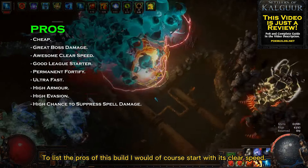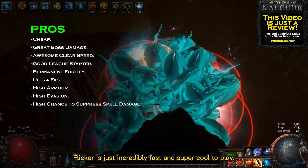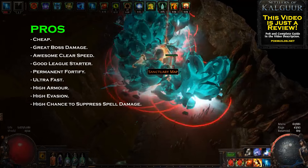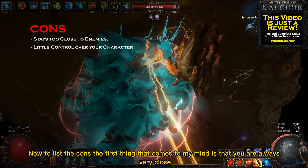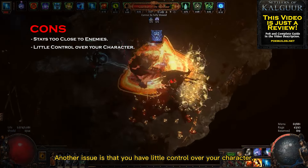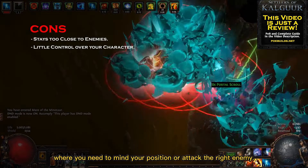To list the pros of this build I would of course start with its clear speed. Flicker is just incredibly fast and super cool to play. This build also has amazing boss damage and high survivability. Now, to list the cons, the first thing that comes to my mind is that you are always very close to enemies, which is a vulnerable position. Another issue is that you have little control over your character, making it hard on bosses where you need to mind your position or attack the right enemy.